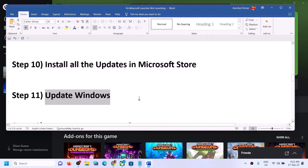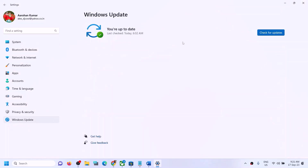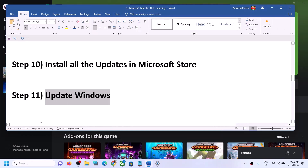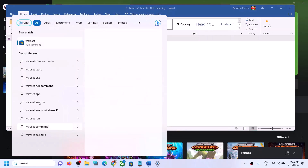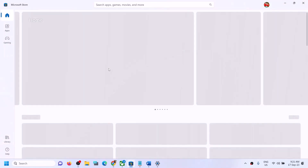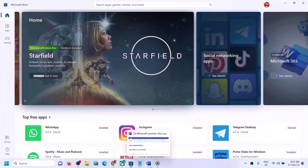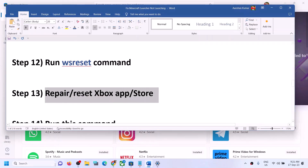The next step is to update Windows to the latest version. Go to Settings > Update & Security > Windows Update, and click 'Check for Updates'. Once all updates are installed, restart your computer and then launch Minecraft. After that, run the WSReset command: type 'wsreset' in the Windows search box and click the WSReset command. This will open a black screen briefly, then open Microsoft Store.